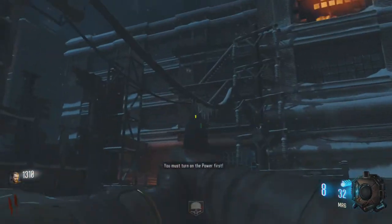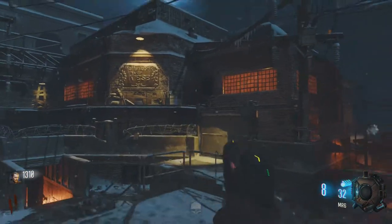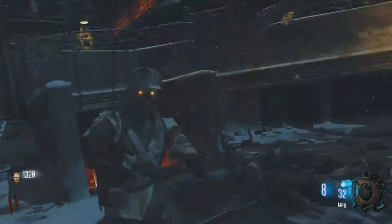There are three teleporters: there's one over there, one way in the back, and one on that side. You've got to activate them and run all the way back to activate the main one. We're going to get through it quickly.